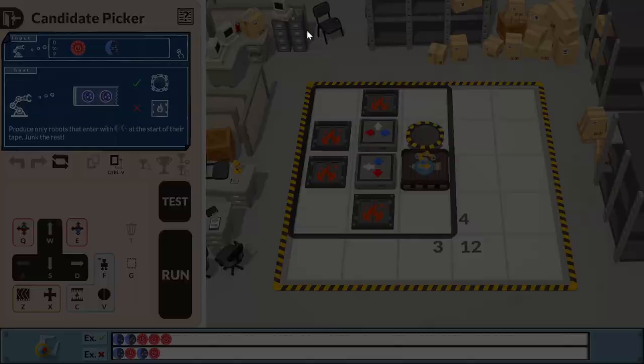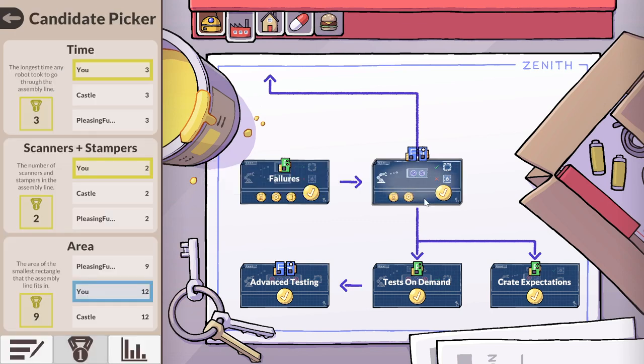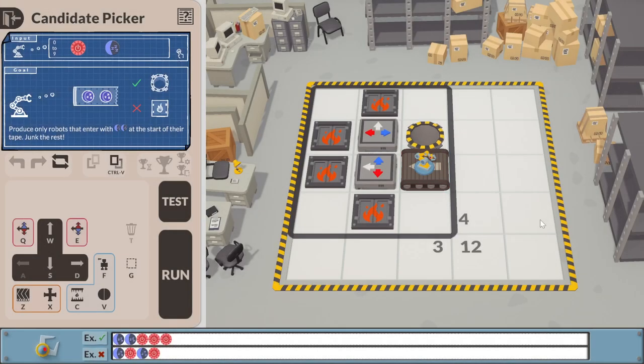I saw Candidate Picker, where I realized I had done well for time and stamps, but not area. And I think this was when I even spent some time talking through it and said there's just no possible way to improve it - you need two scanners. But if you guys watched the episodes after this, you'll recognize the problem, which is that I don't need this row up here.